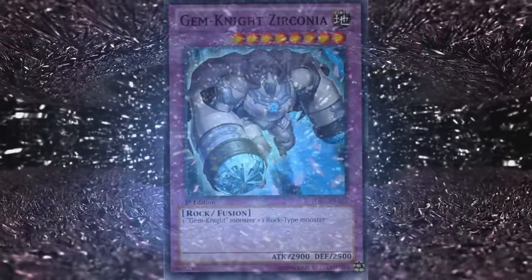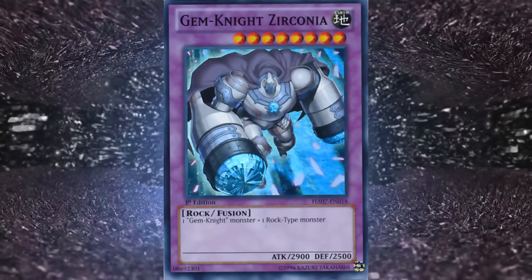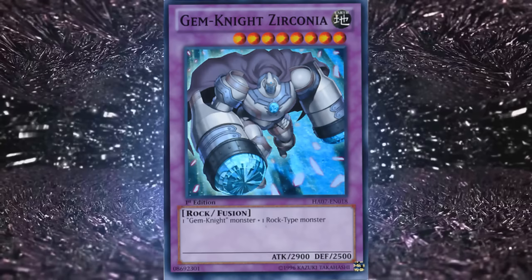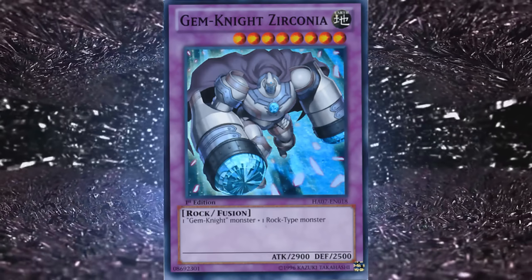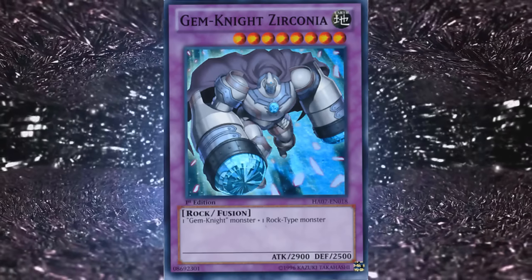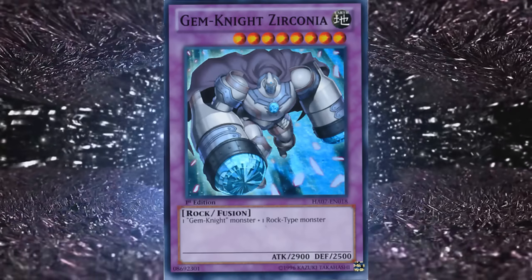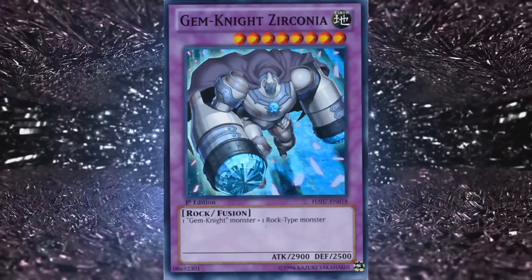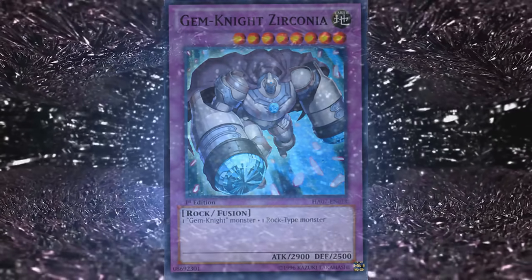Their level 8 is Gem Knight Zirconia, which requires any Gemnite monster and a rock type monster, and has 2900 attack and 2500 defense with no effect. This may not look like much aside from a fat beater, but that's perfectly fine. Most of your monsters are rock type, so it's astoundingly easy to summon, and makes for a nice interaction with Brilliant Fusion by letting you instantly dump a Block Dragon from the deck. 2900 attack beats over a lot of monsters, so Zirconia is good stuff even when fusion summoned the classic way. Run one or two of these.